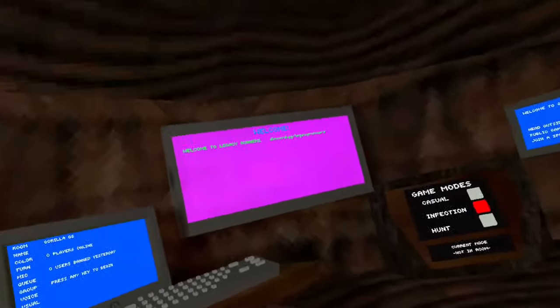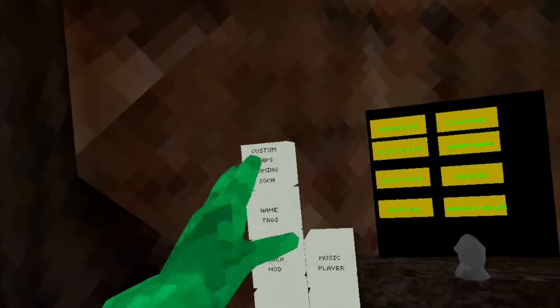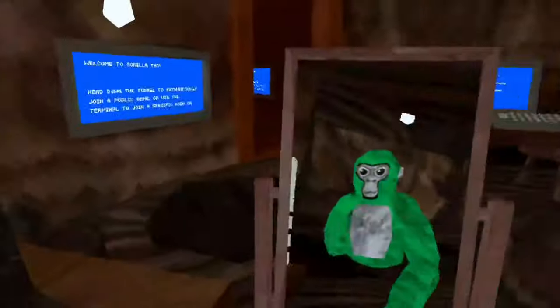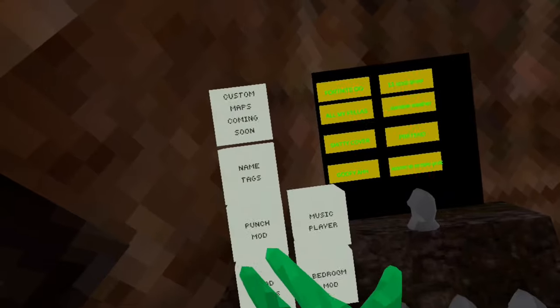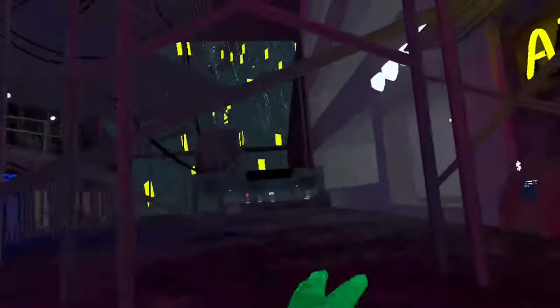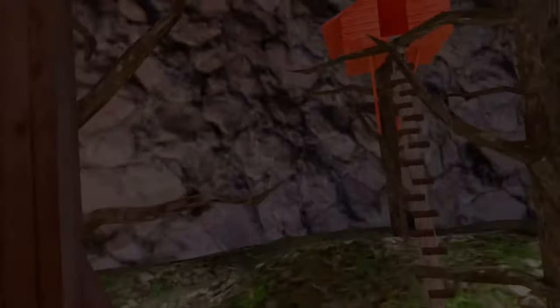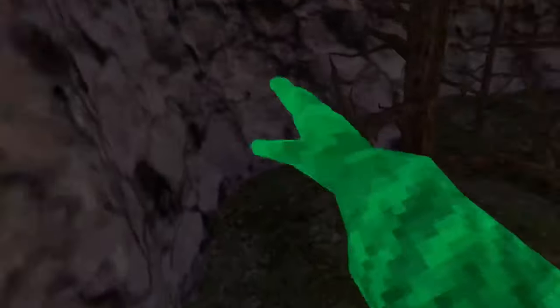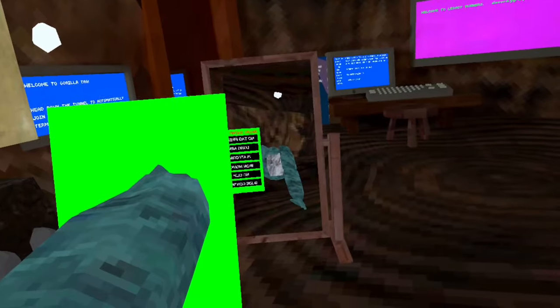Now this game is called Legacy Runners, it is also on App Lab. Custom maps are coming soon. Name tags, music player. So the mod menu is right here. And the bedroom mod, punch mod, Fortnite OG — it's the house cosmetics. The mod menu: Super Monkey, platforms.